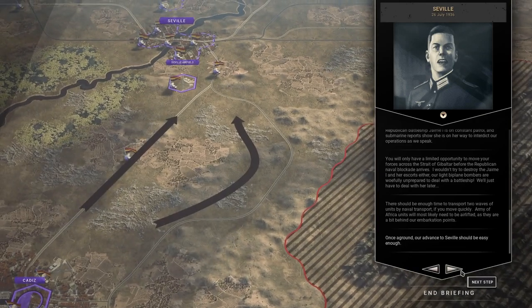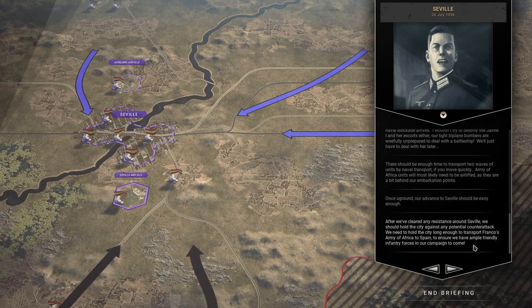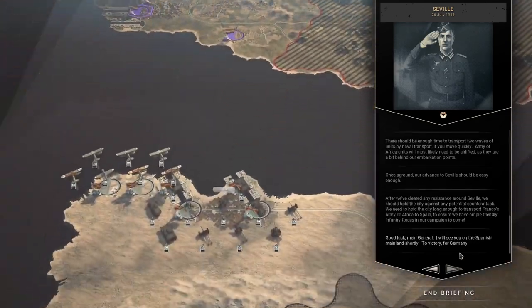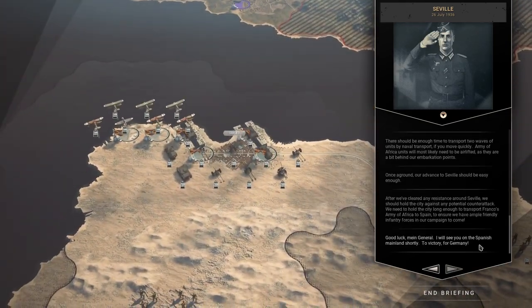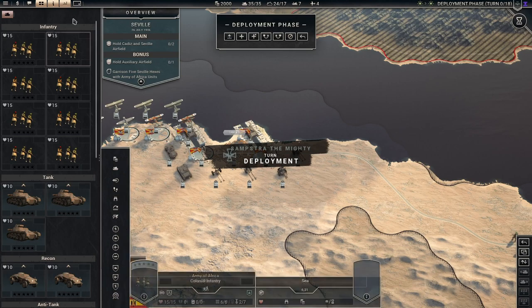An advance to Seville should be easy enough. After we've cleared any resistance around Seville, we should hold the city against any potential counter-attack. We need to hold it long enough to transport Franco's Army of Africa to Spain, to ensure we have ample friendly infantry forces in the campaign to come. Good luck, mine general — I will see you on the Spanish mainland shortly. To victory for Germany!